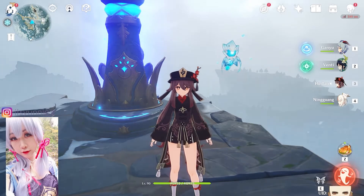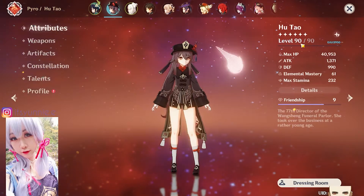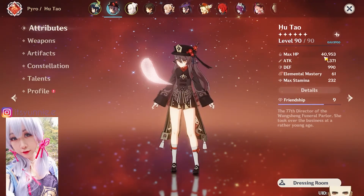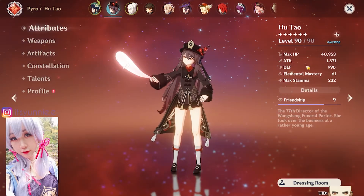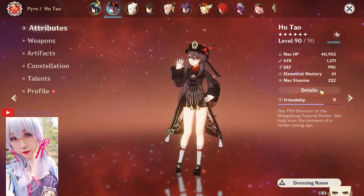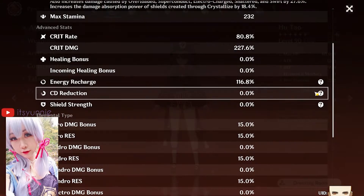Welcome to my DPS Hu Tao build. Here is my level 90 Hu Tao sitting at 40k HP. I focus more on HP because I've got the Homosphere on her, so she's sitting at only 1.3k attack — very low because the Homosphere will actually help boost her attack.